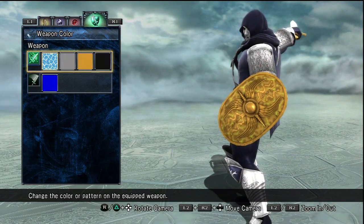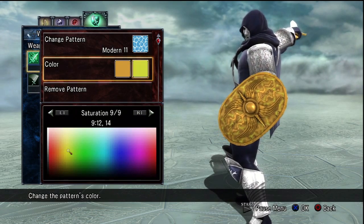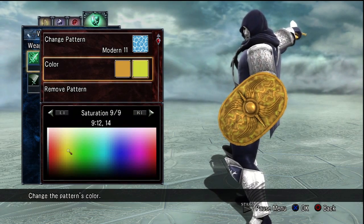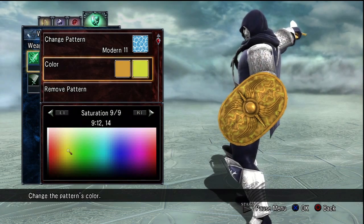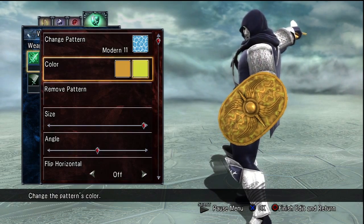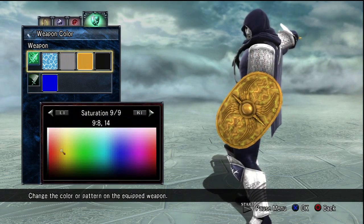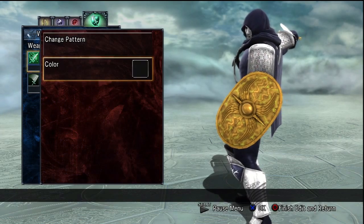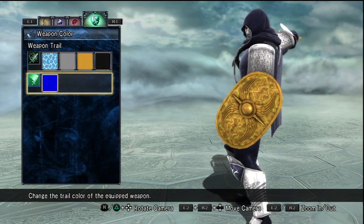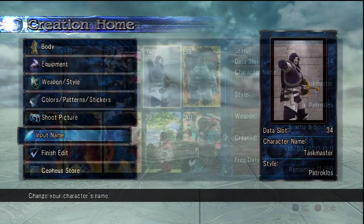And the weapon — the shield — actually has a little pattern on it this time, because in the comics he had a device that could make weapons out of energy or something. He used that to make a shield quite a lot, and it kinda had a wavy pattern on it, and I kinda tried to remake that. It looks pretty decent, I think. It's not really that noticeable, but it doesn't look too bad. Anyway, that's how you make my Taskmaster in Soul Calibur V. Bye-bye.